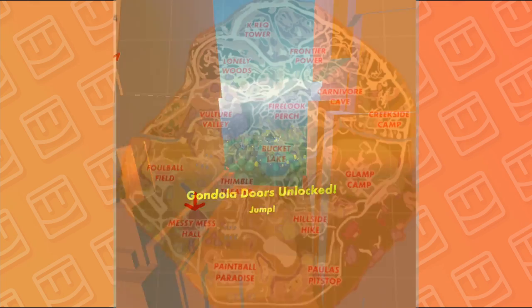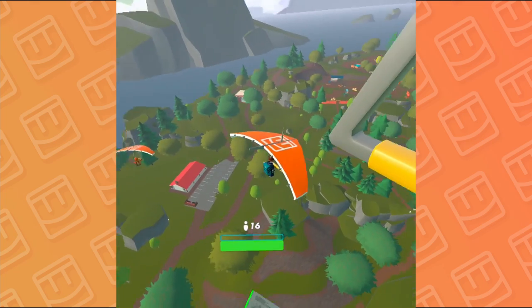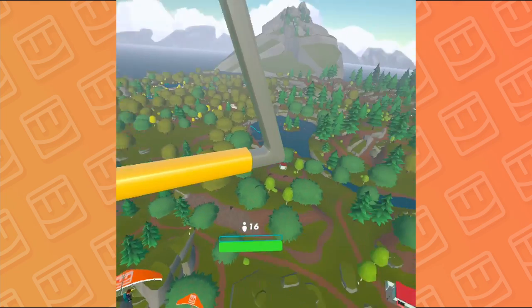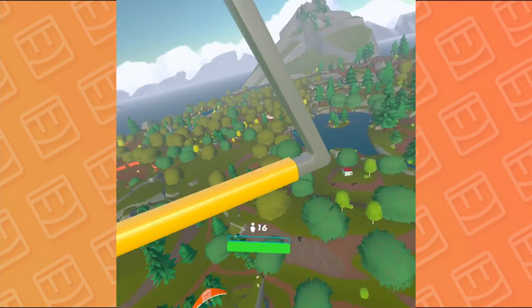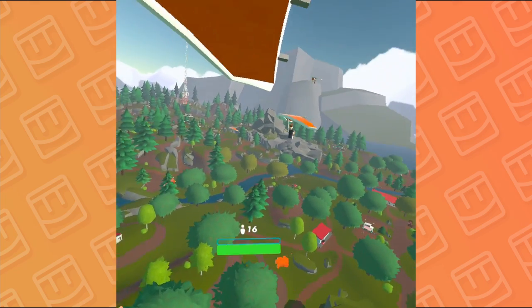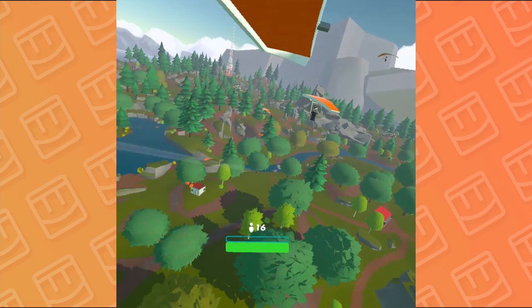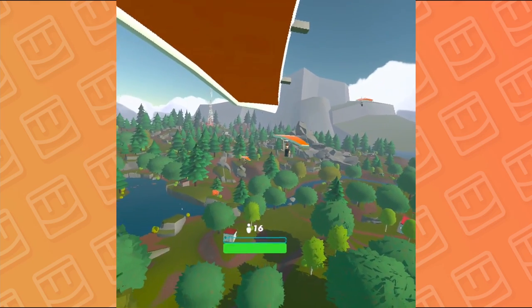First things first, you want to head over to Messy Mess Hall, which as you can see I'm gliding over. It's the building with the big blue roof, and the best way to get there most of the time is just glide as far as you can. Always keep it in kind of the default pose — you never want to tilt it fully out because that slows you down. Because this is all about speed, you need to get there as fast as you can.